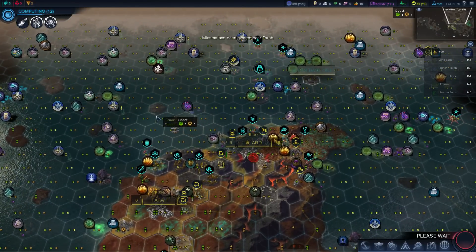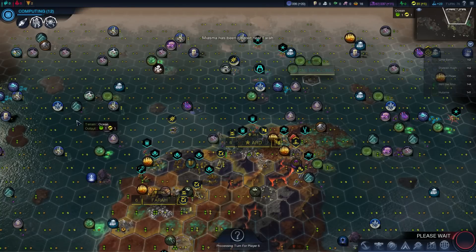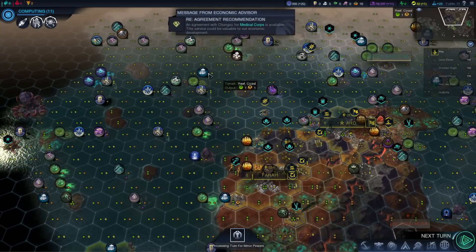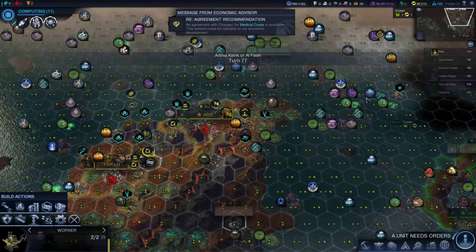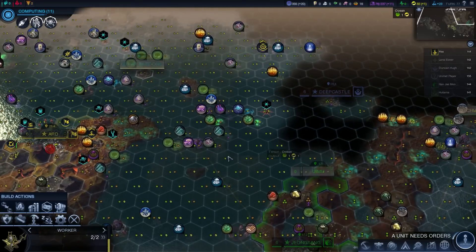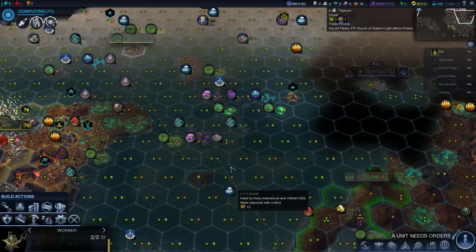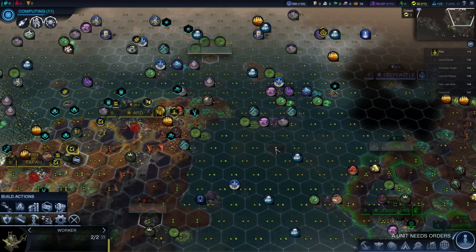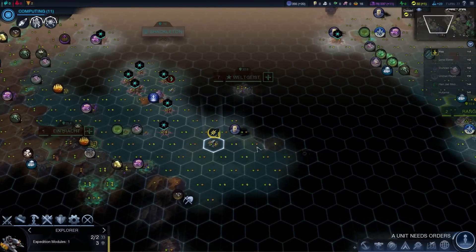I'm not sure what the next site's going to be - might be there, grab that, could bring it out over there more. There is titanium there - I could grab that titanium. There's such a good site. Can't grab that and that - it's too far away. There are two Xenomass there as well. A lot of planning to do.